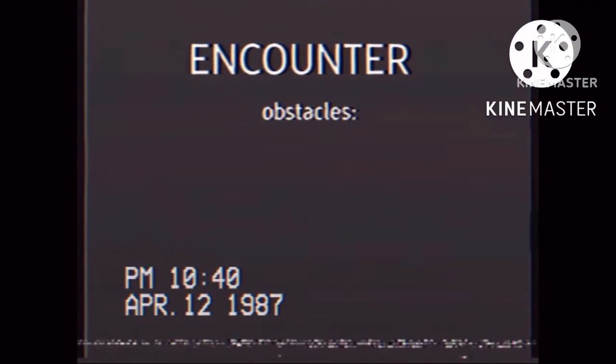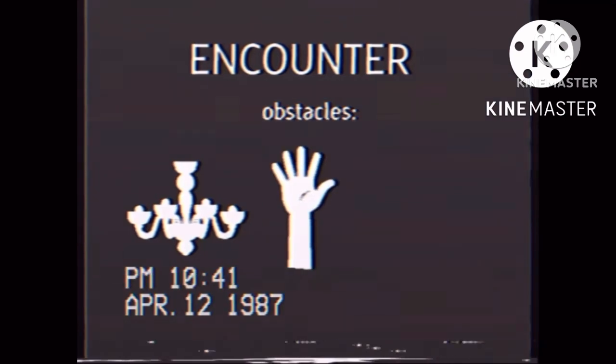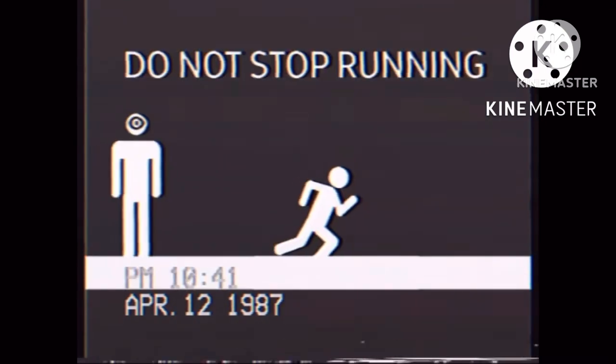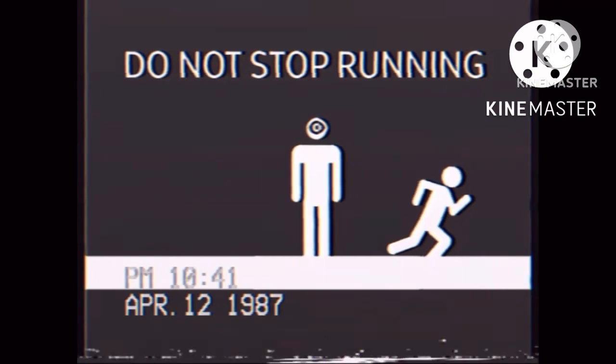After successfully making it through the previous obstacles, a new hallway of obstacles appears. The obstacles in this hallway include burning chandeliers, long hands, and bookshelves. Avoid all obstacles in order to reach the door safely. Do not stop running no matter what happens. If a player stops running, the entity Seek will catch up and eliminate the player.